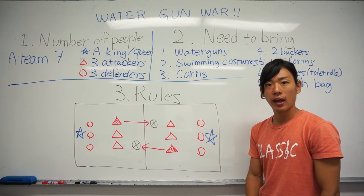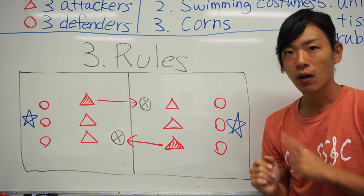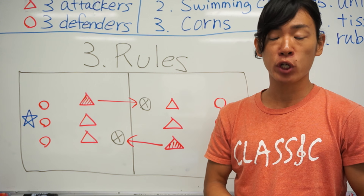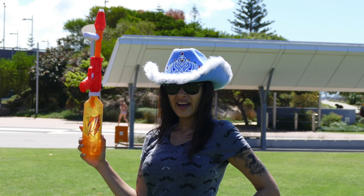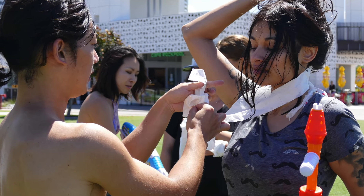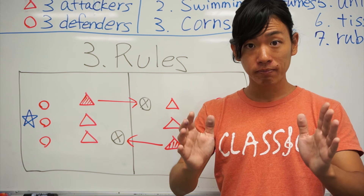Most important thing: rules. As I said before, a team has some characters. About the king or queen — the king or queen has to tie tissue on their neck. When the tissue is broken, the war is ended and your team is lost.